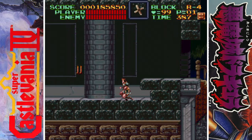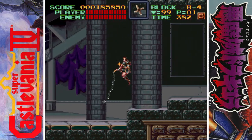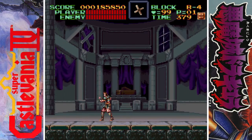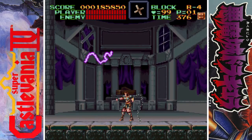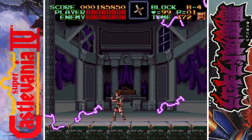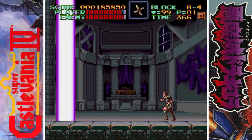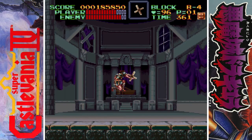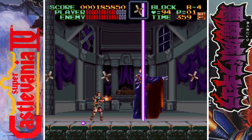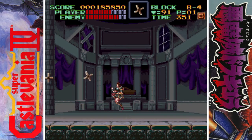Which I do have to say could be a little difficult, but also could be a little easy — depends on how it goes. So here we go, we're finally at Dracula. His first form... you kind of want to shoot boomerangs at his head and just avoid the fireballs, because the fireballs will split into three or four. So you want to shoot boomerangs at his head.